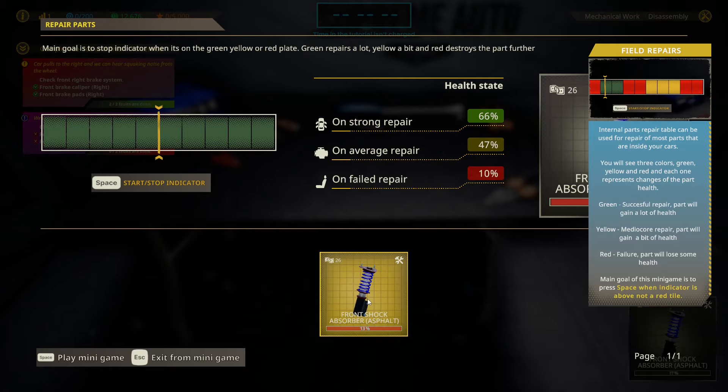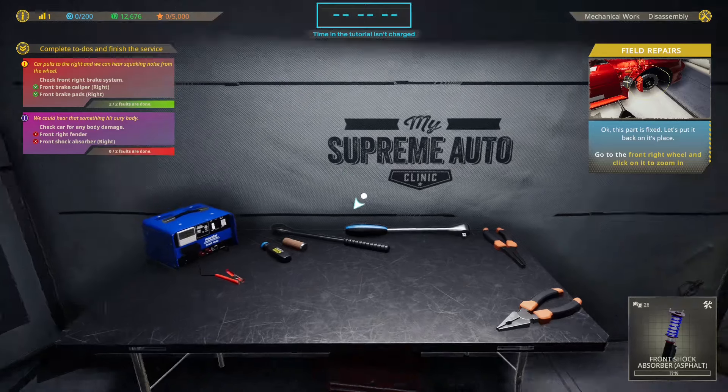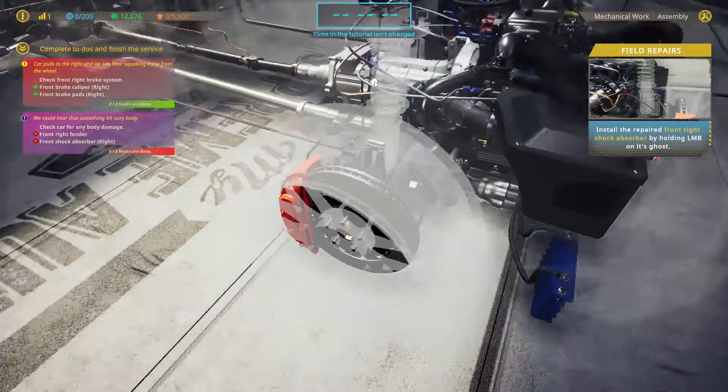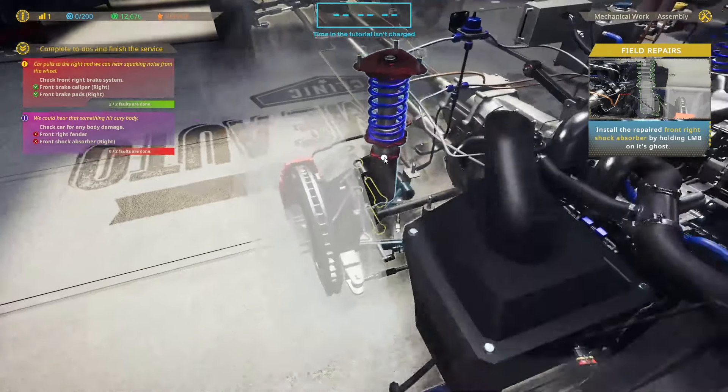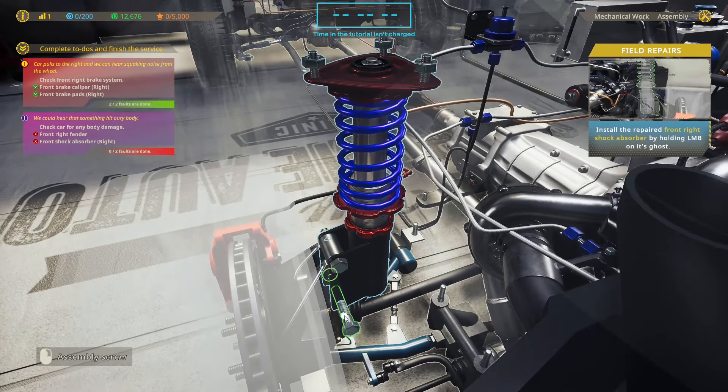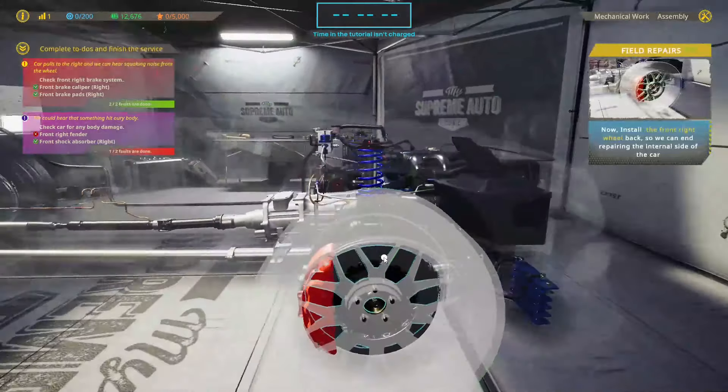Internal parts can be repaired at the repair table. There are three colors: green, yellow, and red — each represents a change in health. Green is successful, yellow mediocre, red is failure. They've not made it too hard, so that's good. We've already fixed that now, so it looks like we can go put it back in. We want to go to assembly mode, because we are awesome mechanics. I'm quite excited for this game — I like the idea of going rallying and fixing the car on the fly.